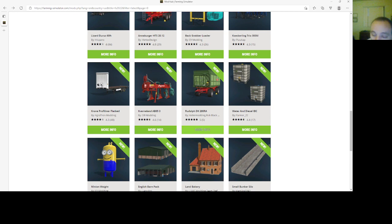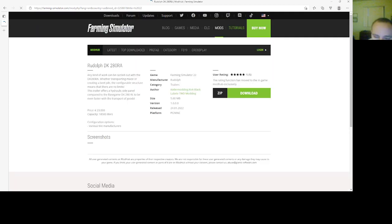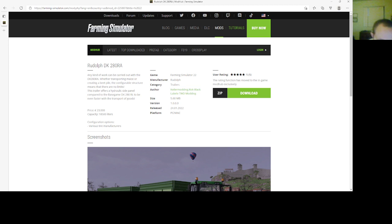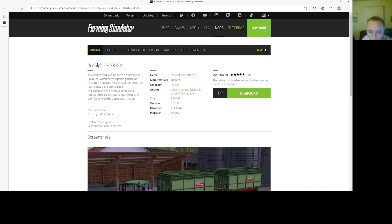Then we have the Rudolph DK 280 RA by Keller Modding, Rick Black, Black Label, and TWD Modding. This is under trailers. Price is $23,000, capacity is 18,500 liters. Configuration options include various tire manufacturers. File size is 5.60 megabytes, version 1.0000, 2401.22, PC, Mac.